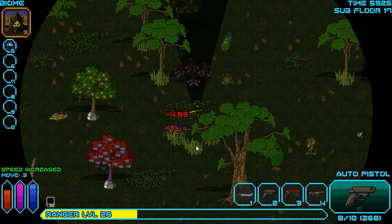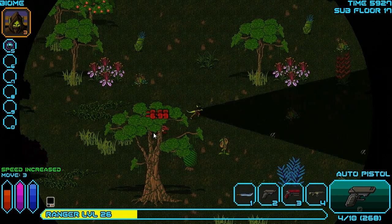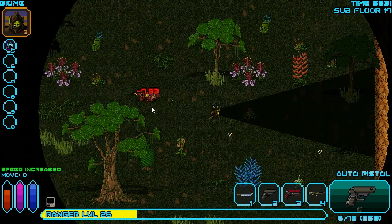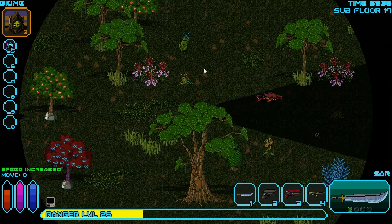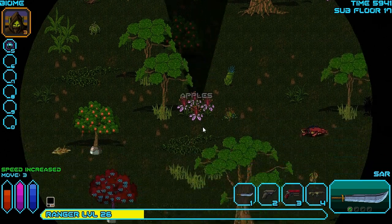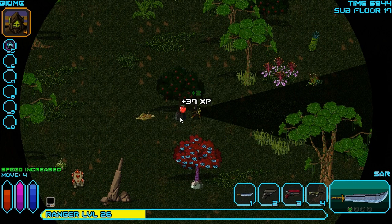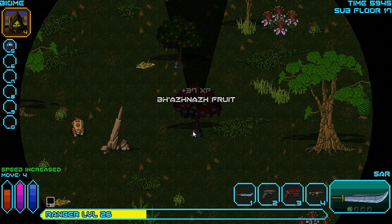There are also trees here we can gather apples from. Let's kill this Magala first - just die, Magala. That's all I want. I just want you to die so I can go gather fruit in peace. I think two more rounds will kill him. There we go - two more rounds killed him, perfect. Let's gather some apples. There's one apples - I think it's hilarious that it's one apples. Any apples in this tree? There's three apples in total. What can we get from this tree? There's some Bazanzanzah fruit - excellent.